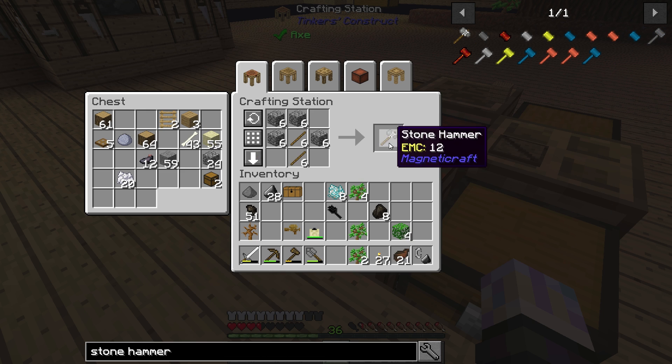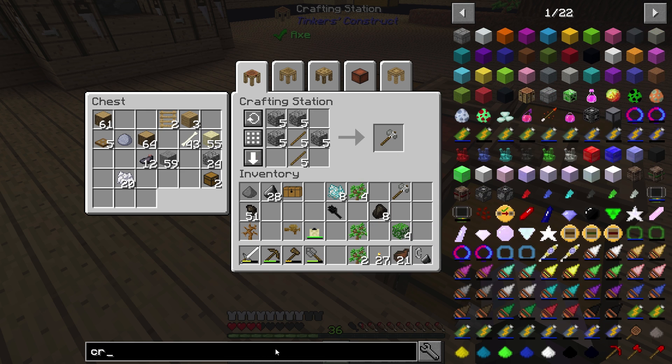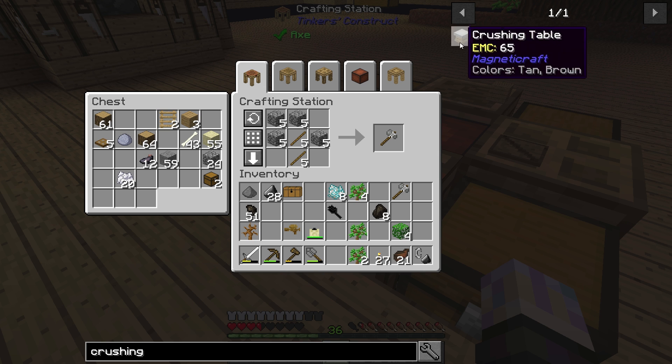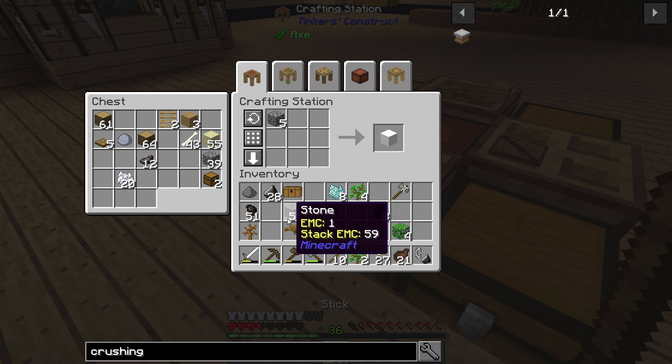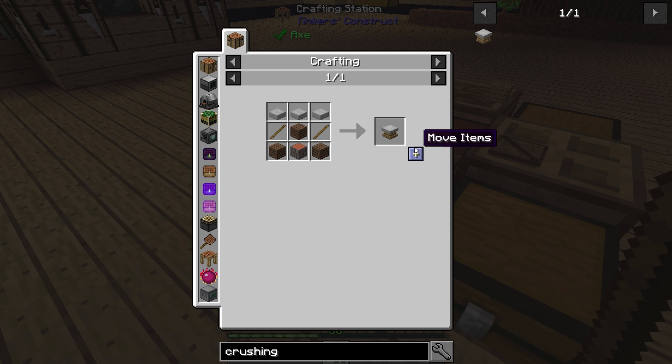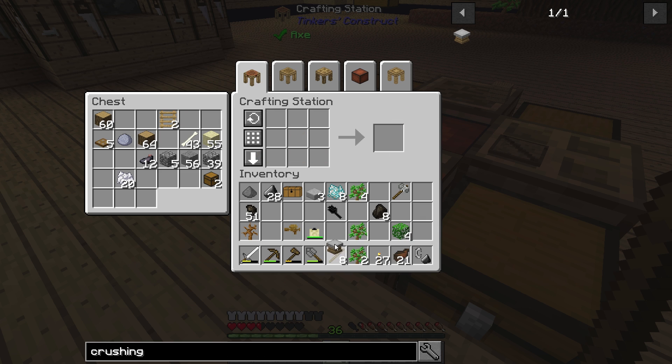Actually there is something else we could do right away — let's switch over and make this here. This is the Magneticraft stone hammer and crushing table. This thing is actually just used mainly in this pack for plates — our first plates are going to come from here until we get a different way to do it. It seems pretty easy actually. Stone hammer — grab one. I won't even be able to use it yet because we don't have anything to crush, so I can't even share the mechanic, unfortunately.